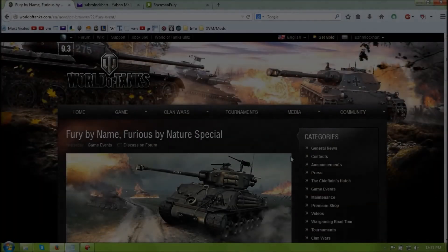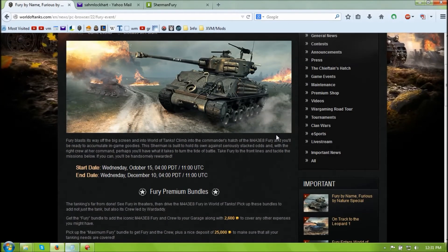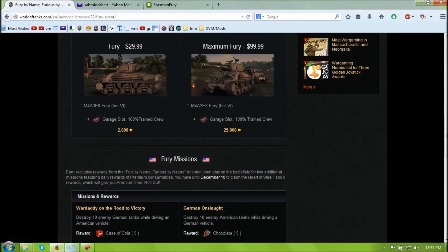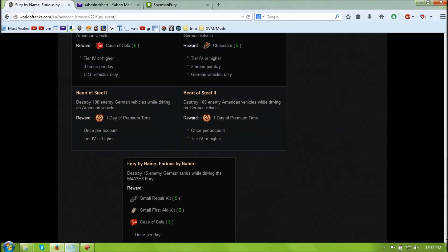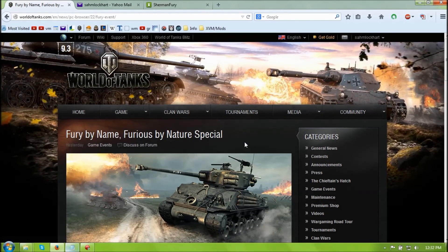Fury by name, Furious by nature, cheap by Sam. You don't have to pay 30 bucks for the model obviously. It's a pretty model — it's not really worth 30 bucks in my opinion. I'd pay like 10 bucks for it, fine, but 30 bucks is kind of too much.